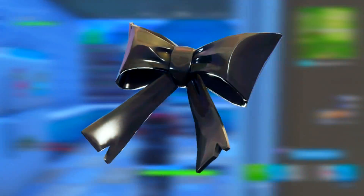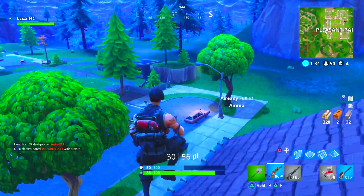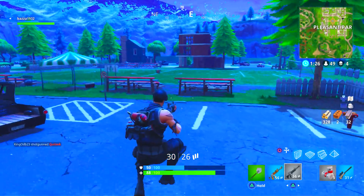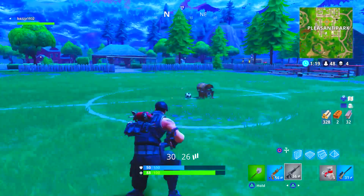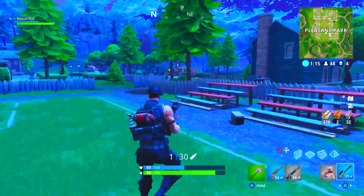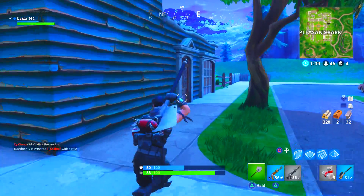The next back bling we have is the Bow. The bow is pretty simple — I actually cannot remember what character this came with — but it's just a black bow. It goes well with a few characters, it's all right, pretty basic. I've seen a few people use this on the John Wick skin but that's about it. Not much more to say — it's okay, just your average normal back bling.